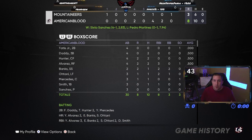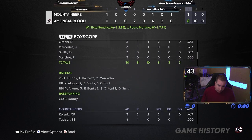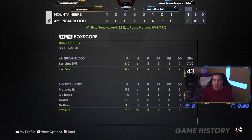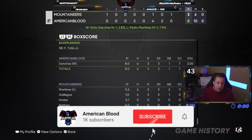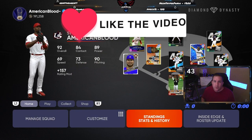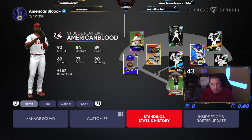Alvarez goes two for four with two home runs and three RBIs. Banks goes one for two with a home run and two RBIs. Ohtani goes one for three with a home run and two RBIs — we told him we were gonna bench him and then he hit a tank. Player of the game is probably Sanchez — eight innings, three earned runs, one walk, and seven strikeouts. Or Alvarez offensively. Anyway, hope you guys enjoyed this video — leave a like, subscribe if you're new, and turn on post notifications. Until next time, I'm out.